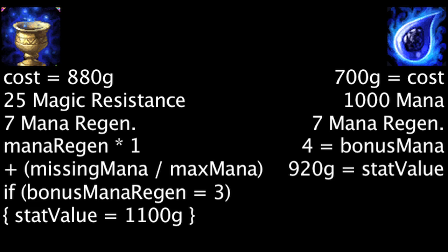A Tear of the Goddess which has granted the 750 bonus mana will have a stat value of 2420 gold. In order for the Chalice of Harmony to become more cost effective, it will need to grant an extra 28 mana regeneration.